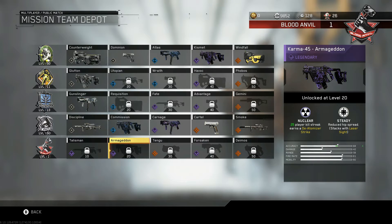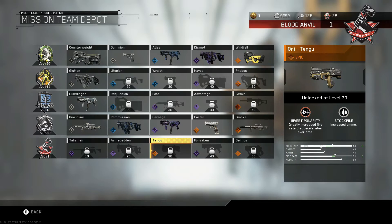Moving along, we have a De-Atomizer Strike Karma 45. That's pretty cool — I think that's the first time that Karma's had a De-Atomizer attached to it so far in the game. Moving along, we have the Oni Tengu. This one is a really cool variant, because usually when you use the Oni, it's a fast-firing weapon, but the first four to five shots are kind of slow then it speeds up over time. This is the complete inverse, where it shoots really fast and decelerates over time, so I think this will be a fantastic secondary.